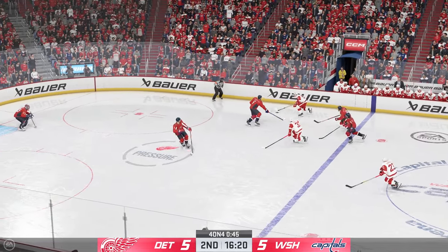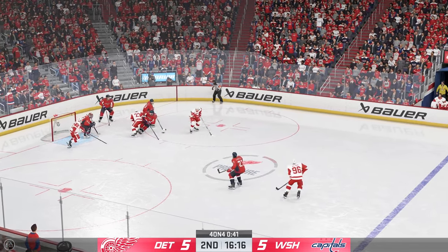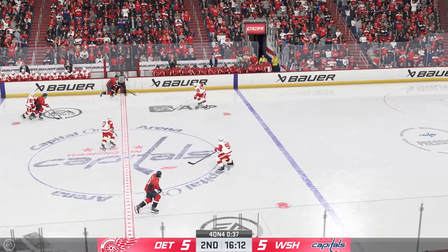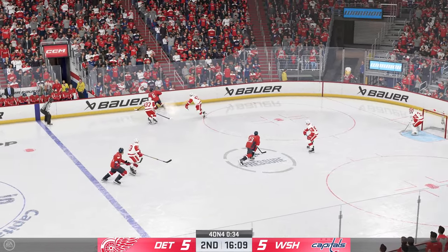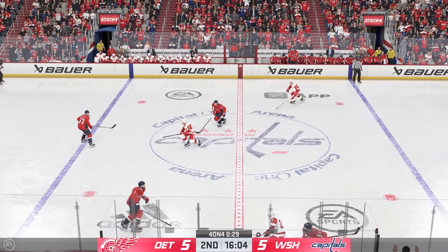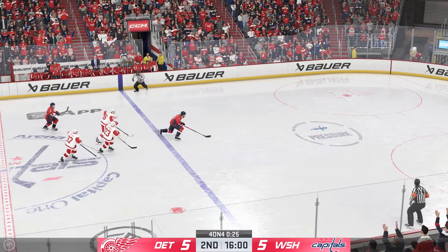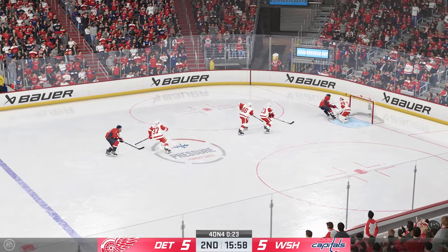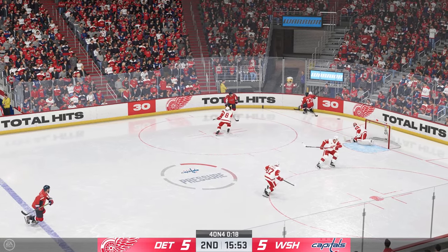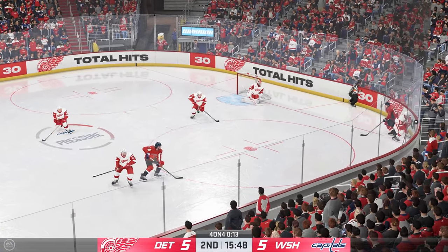Sider's got the puck in his own zone. The Red Wings play along the wing. Love the defensive stick work there to poke that one away. The Capitals cross the blue line and are on the attack. And forces a huge turnover here with the steal. Washington's got control of it now from their own end. Here he comes — and what an opportunity as he looks to shoot that puck. He's in good position but just misses.